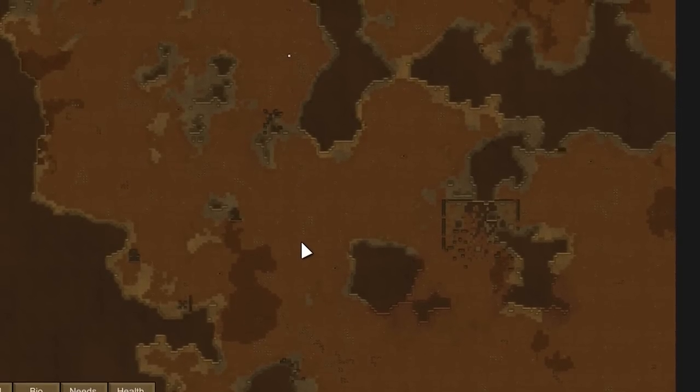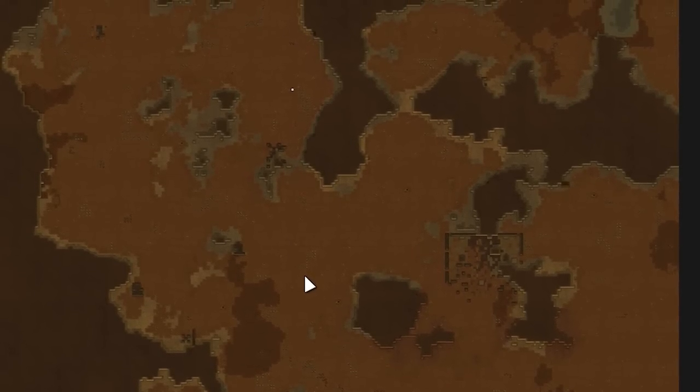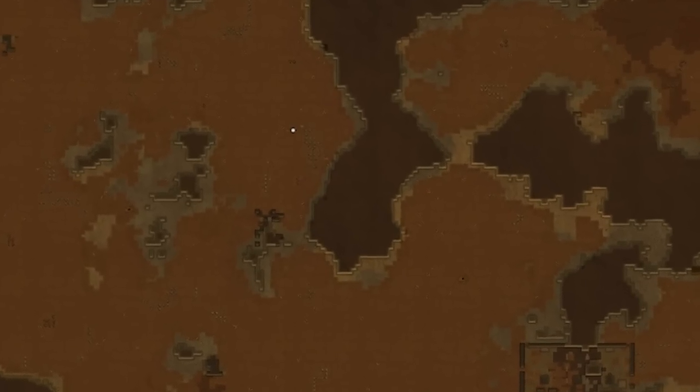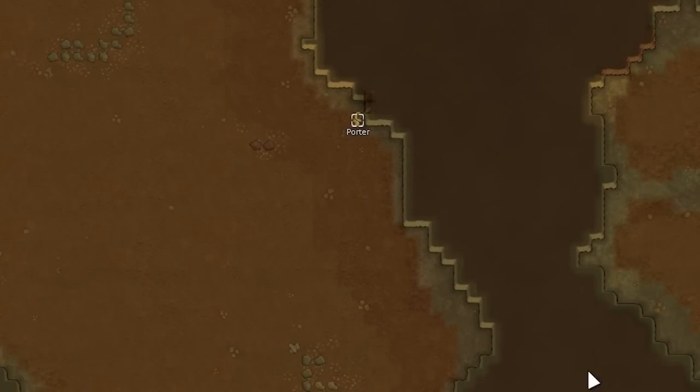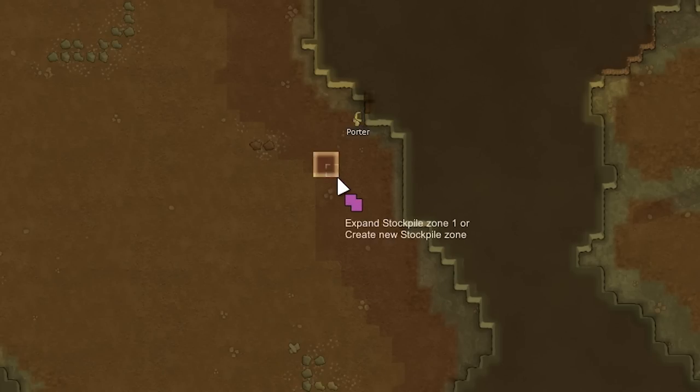Scouring the entire map, there is currently zero wood on the map and no animals either — the toxic fallout has apparently already been going for some time. We're going to have to rely on trading right off the bat. The only resources we have access to for trade are some compacted machinery; if we mine it out we can get some components. We'll need components, but even more than that, we need to eat.